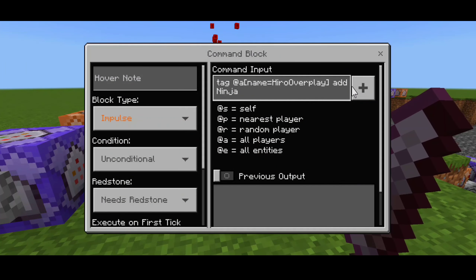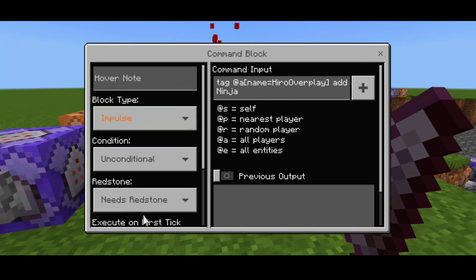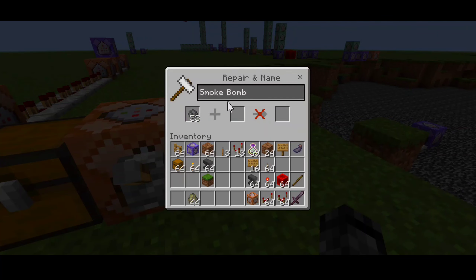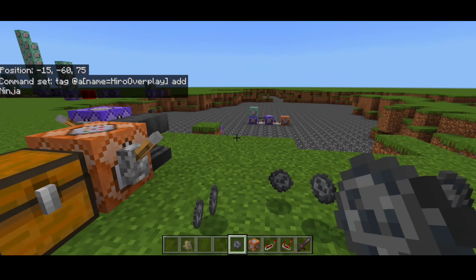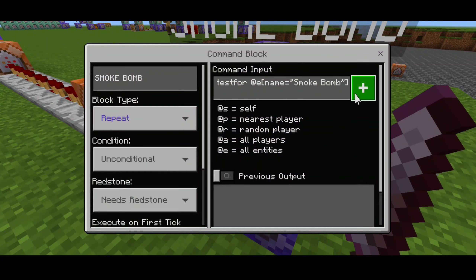For the first command we have the tag command — you have to add yourself as 'ninja', so make sure you put your own name on it. For the template, put a lever and rename any item into 'smoke bomb' just like this. You can throw it one by one in Minecraft to activate the smoke bomb.